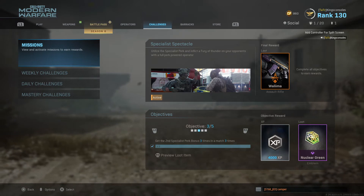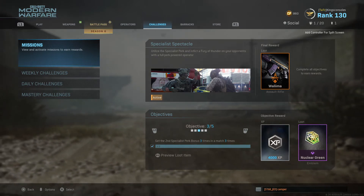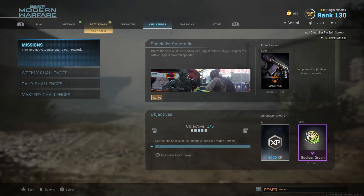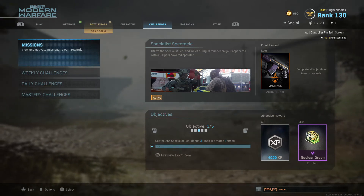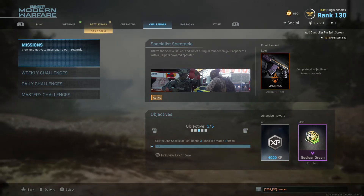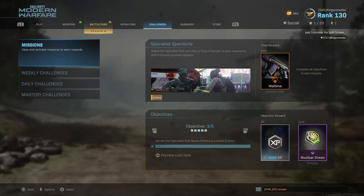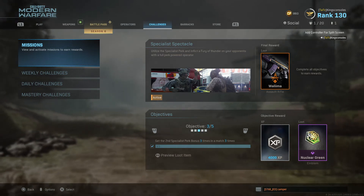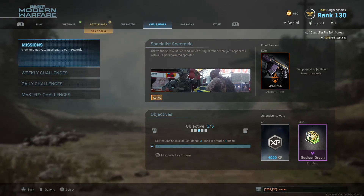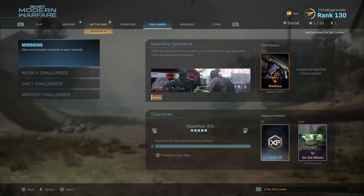This is one of the strange ones because it actually helps when you die. If you want to do this really quickly, you could get your second specialist bonus perk and then basically kill yourself and do it again — because if you go on a large kill streak, you might not get the chance to unlock your perk as often. Generally, play some objective games and you'll get that without any problems.